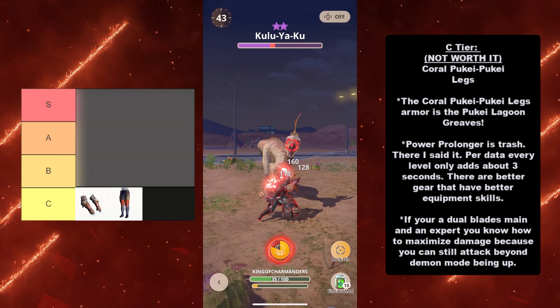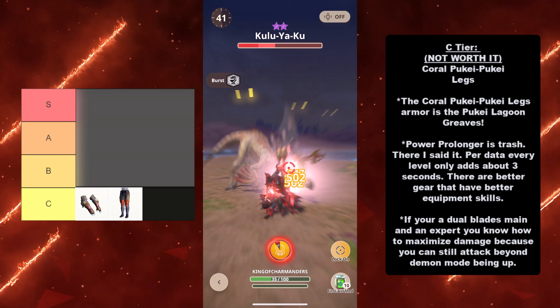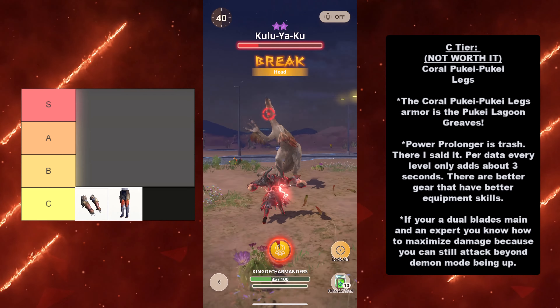As you see, even though my Stamina gauge is up, you can still attack beyond Demon Dance. And if you have your special up, you can combo it in after. So if you are an expert at Dual Blades, you don't need Power Prolonger. And if the monster attacks you, you still have to dodge out the way. It's pretty worthless to use as an equipment skill as far as Dual Blades goes.